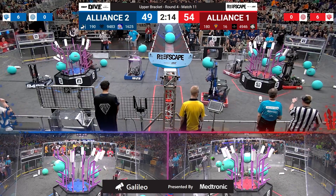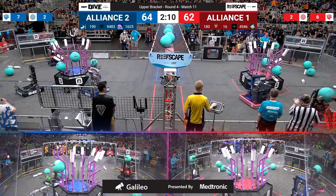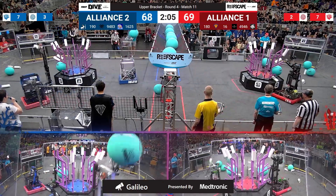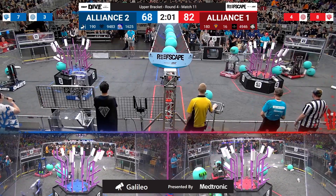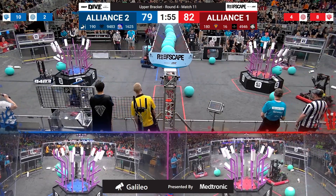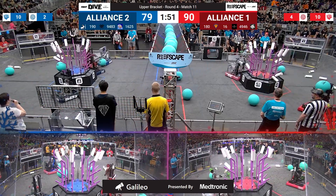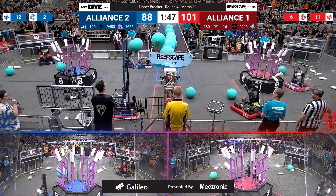Red has a slight lead as we get into Tele-Op, and the Blue Alliance immediately takes the lead. This is going to be an intense match — we have our number 1 and number 2 Alliance duking it out. Unfortunately for number 2, robot 190 got a little bit stuck under the barge. Their partner, Winnovation, came to get them unstuck, but in that time Red Alliance took the lead.